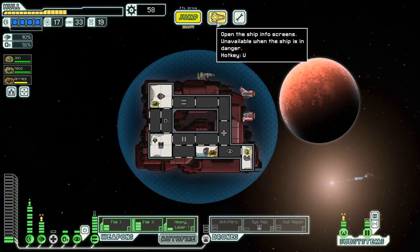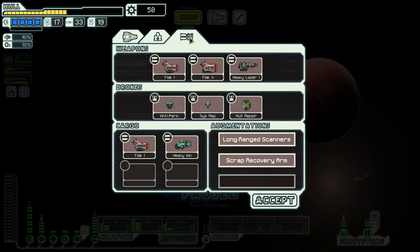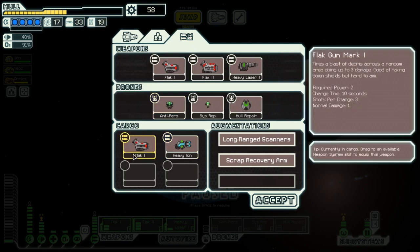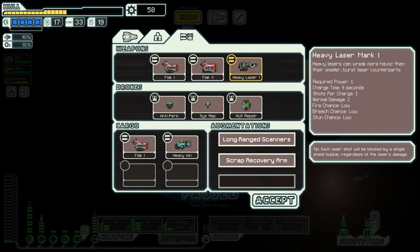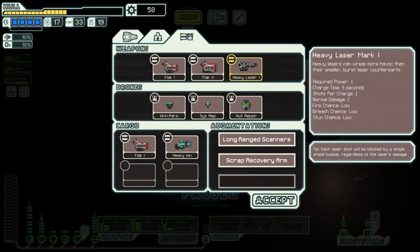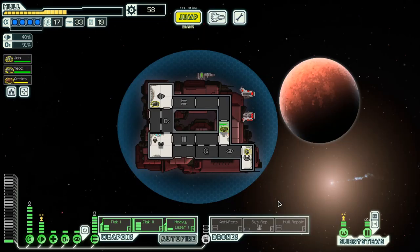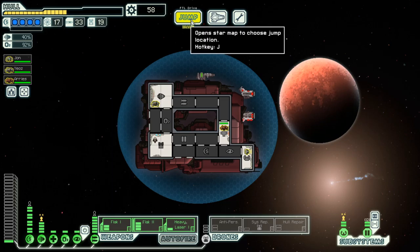That means we get our fourth shield. We need a bit more weapon-wise. I think switching out the flak for the heavy laser would be an option, or keeping the flak if we could get a really good third weapon like a Flak 2 or a Burst Laser Mark 2.